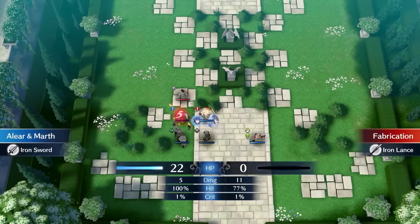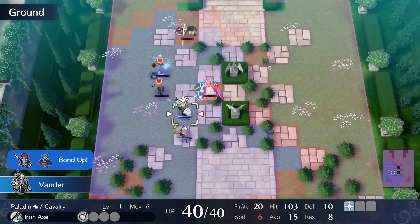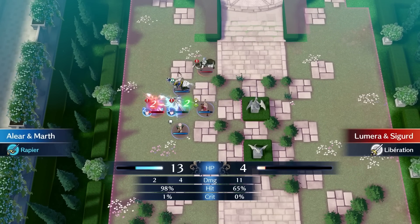The second part of the map is mostly easy, but when Lumera comes at me, I play extremely haphazardly, as my units other than Elyr cannot die on this chapter. On enemy phase, I defeat the Sword Cab, and weaken Lumera for Elyr to finish her off.